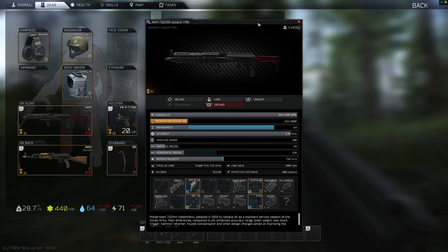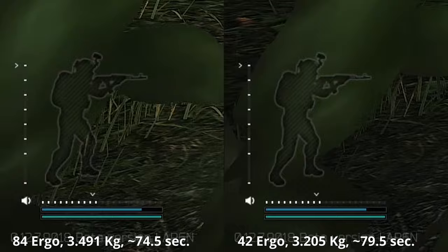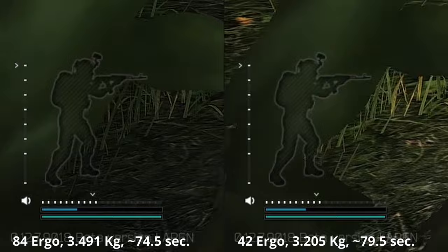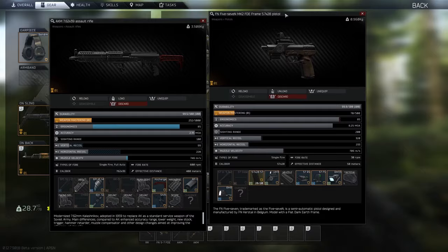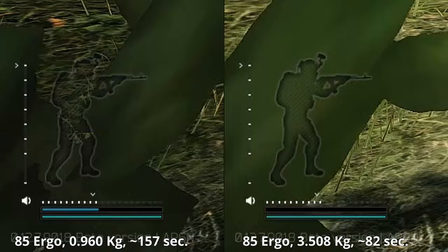Ergonomics seems not to impact your stamina drain when you aim down sights. Testing an AKM with 42 and 84 ergo with very slight weight difference, what actually impacts stamina drain in this scenario is just the weight. You would expect to get much more ADS time with twice the ergo. Testing was done in an offline raid, so unless it's a bug, the results are not thrilling. I found guns with the same ergo stat and much bigger weight difference — a pistol gives a lot more ADS time simply because it's much lighter than an AK. Barrel length or overall gun size may also be a factor, so take this with a grain of salt.